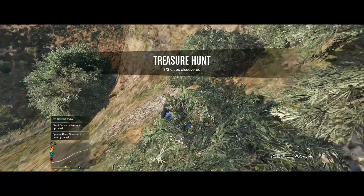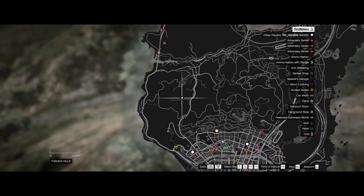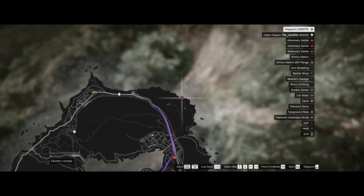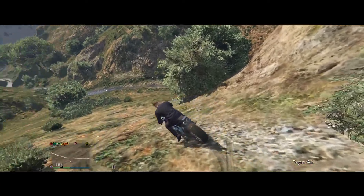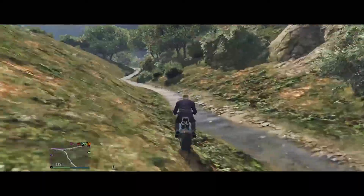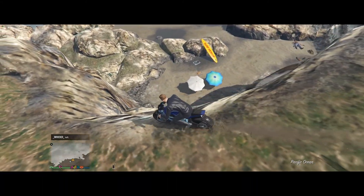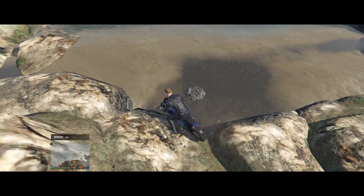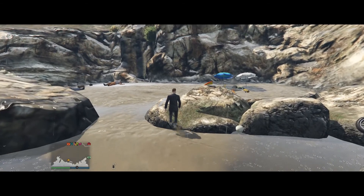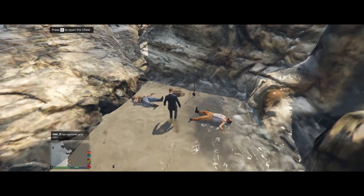After you find all three clues, you will find the treasure — the final location of the treasure has been revealed. Go there to unlock the chest and collect your reward. I think this might all be the same location... nope, this is a different location. From here you can use a chopper. Okay, at last I came here — it's difficult to get here. We see two dead bodies here and this is our treasure inside the box.